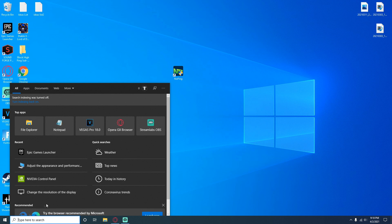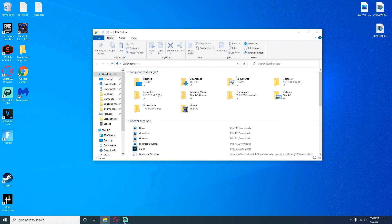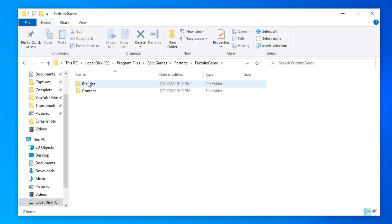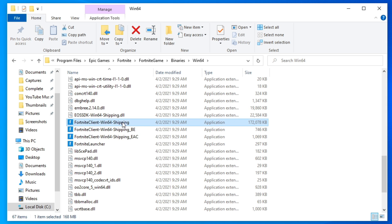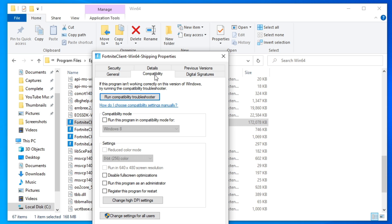Next, we need to disable Full Screen Optimizations. Open File Explorer, go to This PC, then your C drive, then Program Files, then Epic Games, then Fortnite, then FortniteGame, then Binaries, then Win64. There you'll find FortniteClient-Win64-Shipping — it's the one with the largest file size, so don't select the smaller ones. Right-click it, go to Properties at the bottom, then select the Compatibility tab. From here you should check 'Run this program as administrator,' which gives Fortnite the most system resources.